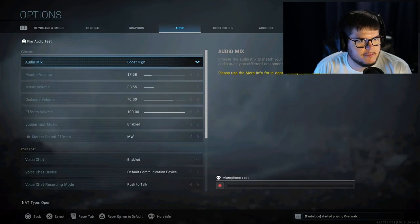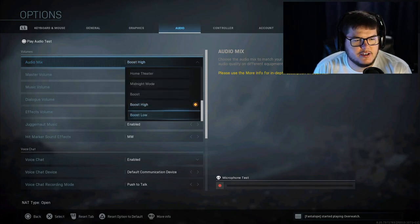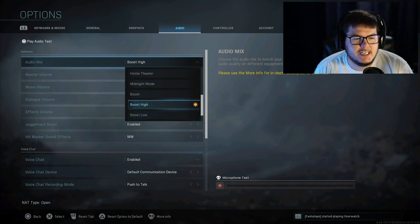Graphics don't matter at all. For audio, I highly recommend Boost High. Some people use Boost Low — I've tried it and honestly don't think it's better. The deal with Boost Low is apparently when someone steps you can hear it more clearly, but it's a bassier sound rather than your standard sound. To me it sounds weird, and I think Boost High does a better job anyway.